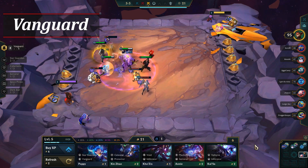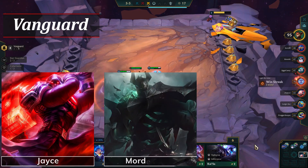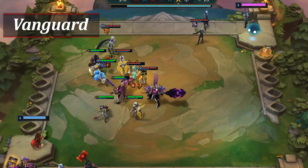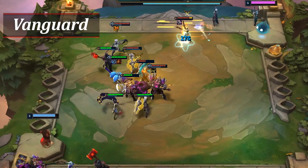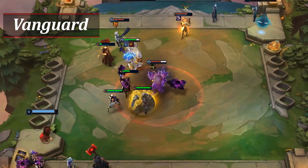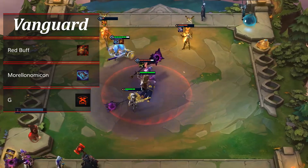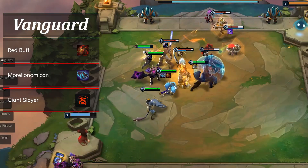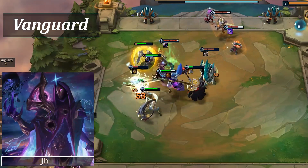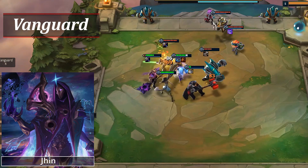The last honorable mention is Vanguard. The trait can do quite well in the early game if you're lucky enough to find four Vanguard champions. It can be lacking in damage, but Jayce and Mordekaiser can make up for that. Why this trait isn't in our top 10 is that it just doesn't do enough — it's good against physical damage, but magic damage doesn't care about armor, and there are quite a few items that do well into Vanguards such as Red Buff, Morellonomicon, and Giant Slayer. If you do find four Vanguard early enough, it's a great stepping stone towards mid game, as Vanguard with a Jinx carry is quite popular right now.